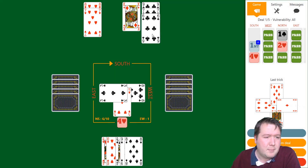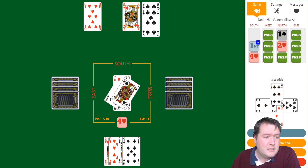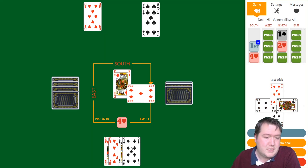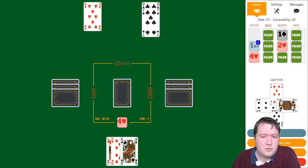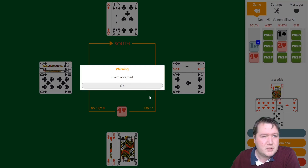I still had ample entries, and we've got the rest of the tricks — I can just trump in, draw the lot, discard and cross-ruff. Looks like 11 tricks, but the defense was generous and gave me 12.